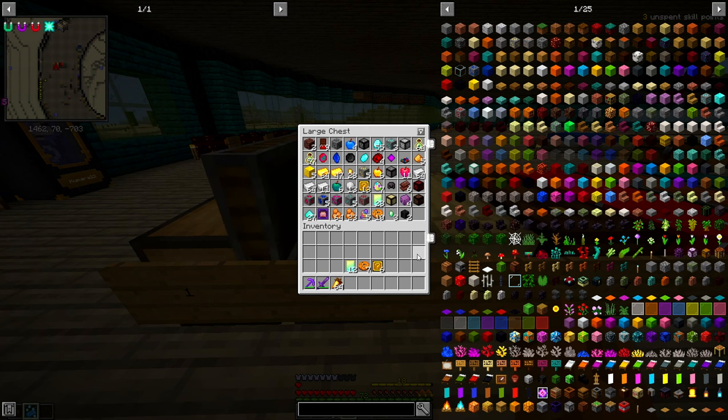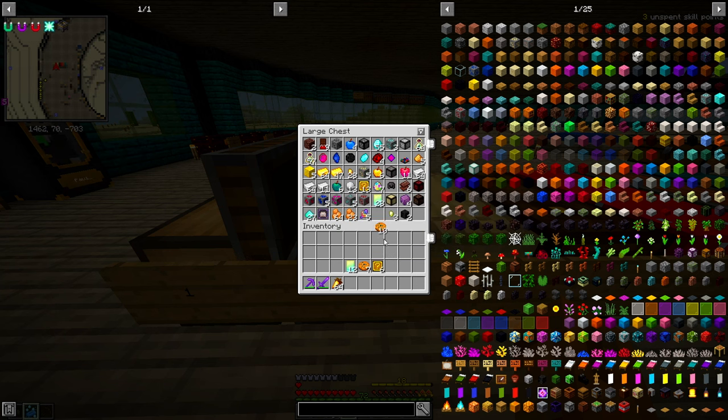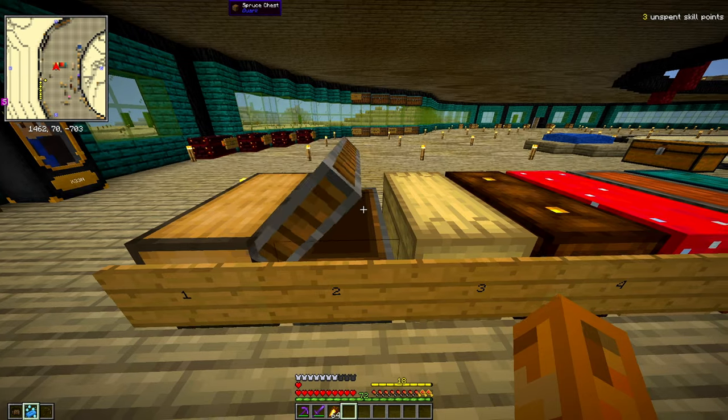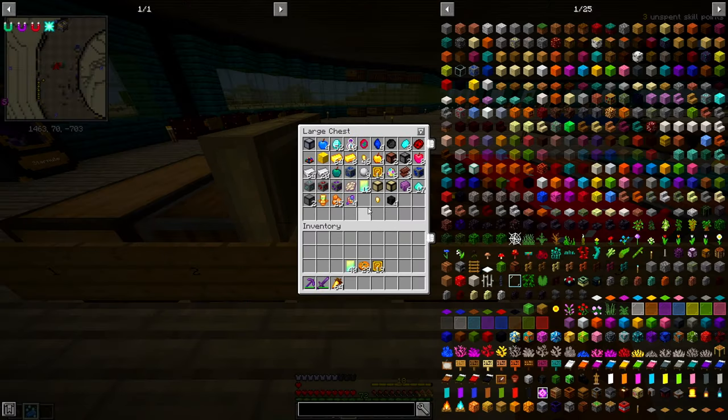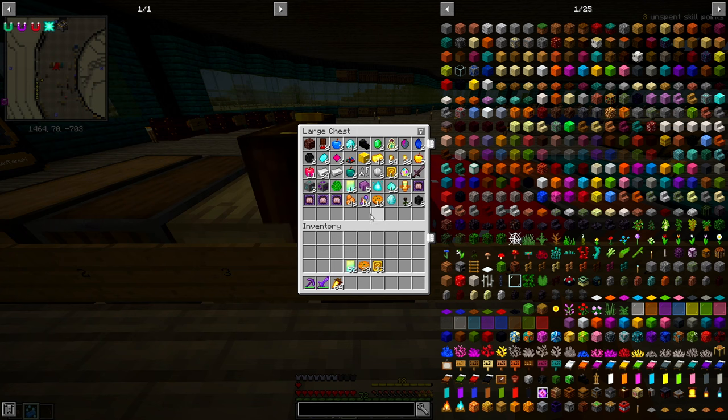Moving to vault two - it was pretty good. We have grifting statues. Let's take the cookies, relic boosters, and mystery boxes. Vault three gave us more vault cookies and our first totem of undying - pretty good. We'll probably take that with us from here on out in case we die in later vaults. Vault four gave more relic boosters, cookies, another totem of undying, and another mystery box. Those are the three items we're taking.